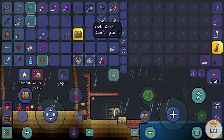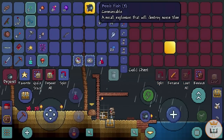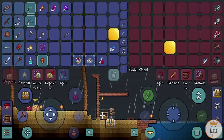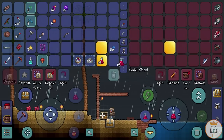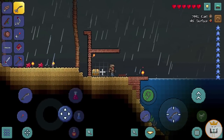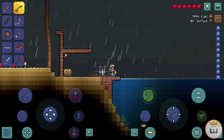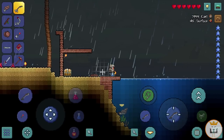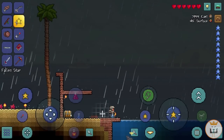I got a chest, so I'll place it down and put all the ocean fish stuff in there. We'll leave our bait and reinforced fishing rod in there once we're done. We have 32 bait which is amazing. I'm also fishing in the rain because someone in the comments said the percentage goes up in rain — I believe them, so it doesn't really matter since it's raining anyway.